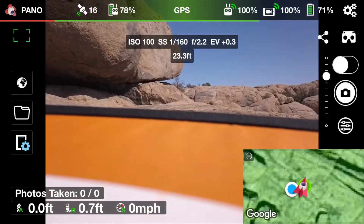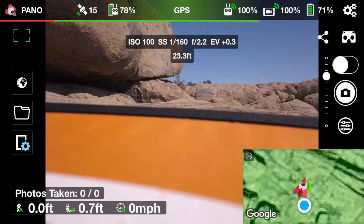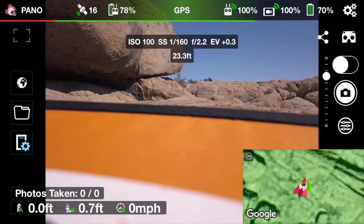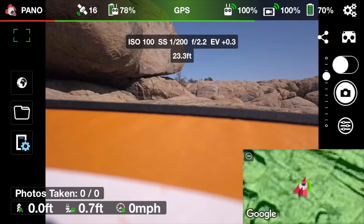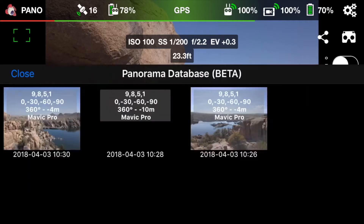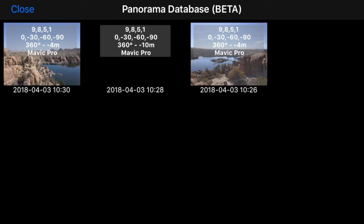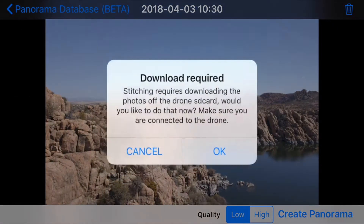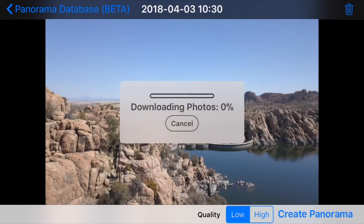The drone has landed. I'm going to leave the drone running and just go into a shaded area. What we're going to take a look at now is what we've gotten with the drone, so we can actually play with these panos. We've got the panos right here from today — 4343 and 4343. I'm going to click on this pano on the left and tell it to create a panorama. Now I have to download from the drone — the drone's got the SD card in it — and downloading these photos takes a moment.